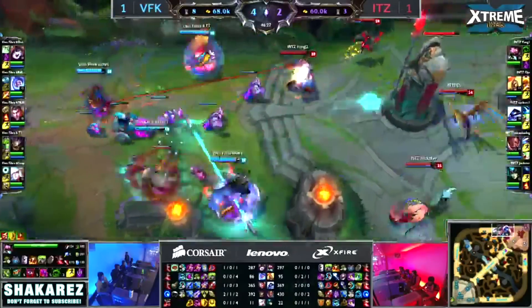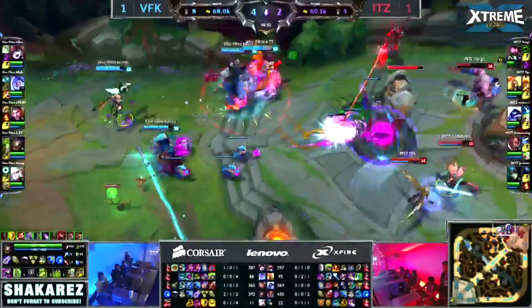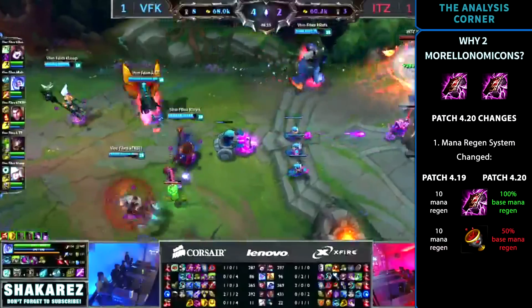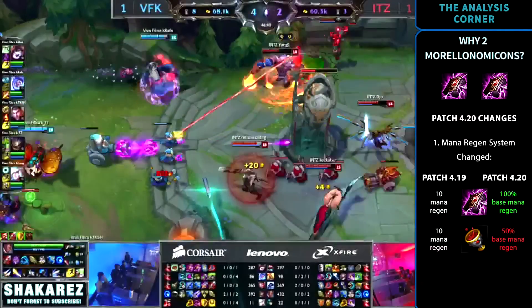However, with patch 4.20, Morellonomicon was essentially buffed while Unholy Grail got hit pretty hard. The mana regen system changed the 10 mana regen per second on Morellonomicon to 100% base mana regen, and changed Grail to 50% base mana regen.